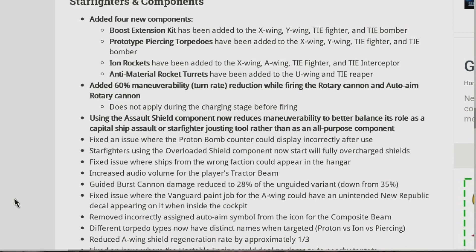Corvettes and Raiders now spawn on a random side of the battlefield rather than in a fixed pattern. Fixed an issue where the Nebulon-B could display the incorrect amount of shield strength in its objective UI.